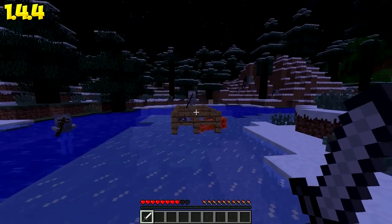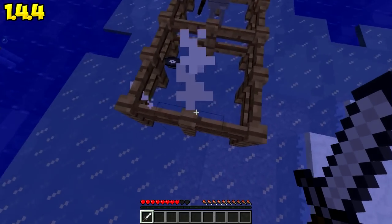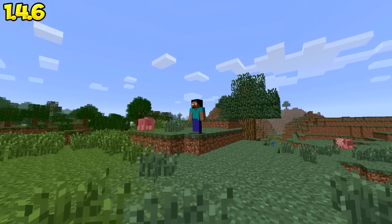Creepers will now drop music disc 11 when they are killed by a skeleton. A little ding sound will now indicate when you hit a player with an arrow.